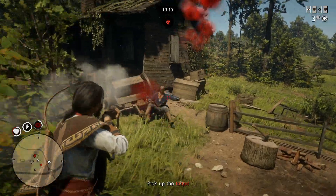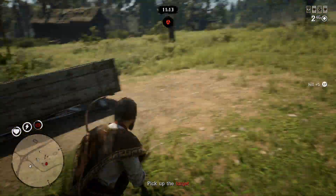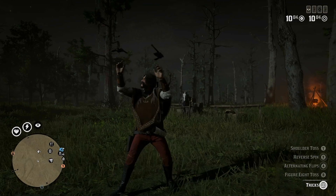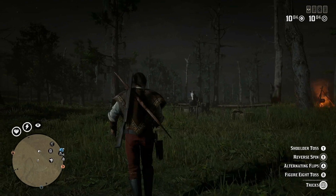Now let's talk about the new 10 levels for the bounty hunter. As always there are some rewards on each level. The most interesting for me are provision sack upgrades, because it's always useful to carry more provisions with you. New gun tricks: shoulder toss and figure 8 toss — because without gun tricks, how will you flex in the wild west.